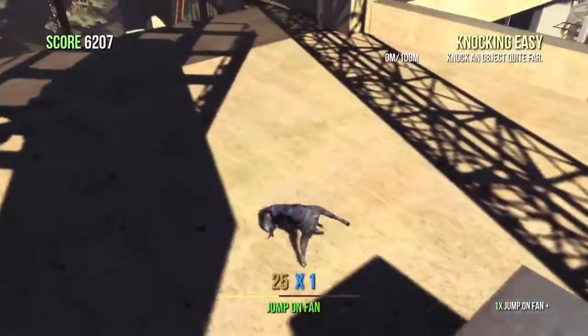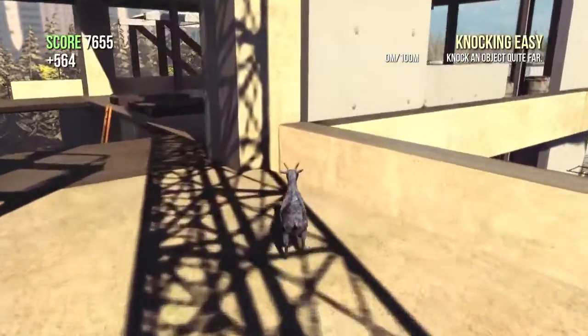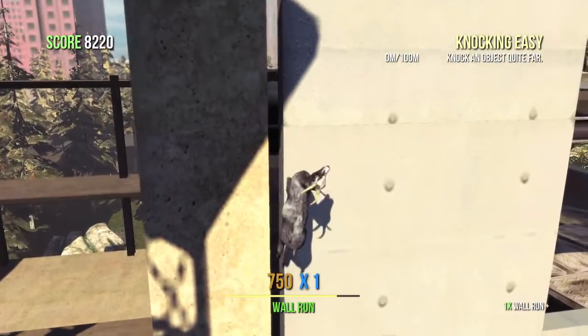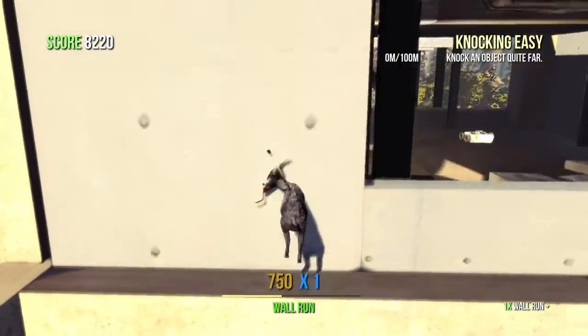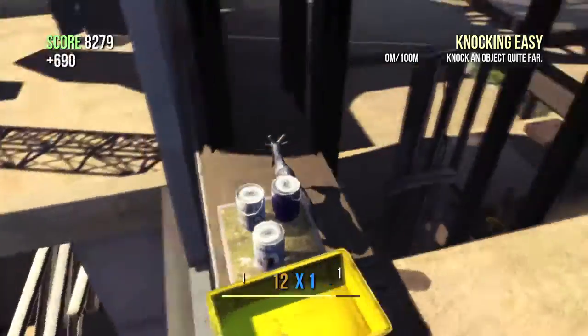Once you're up here, make your way to the very top level. The best way to do that is to try to wall jump up here. You want to be on the ledge and just try to wall jump straight up. You can use your Double Jump in order to get up here.